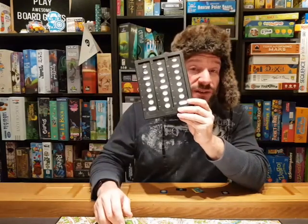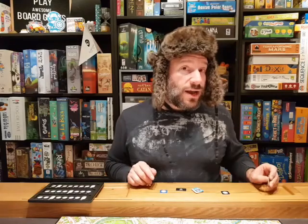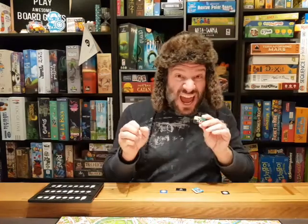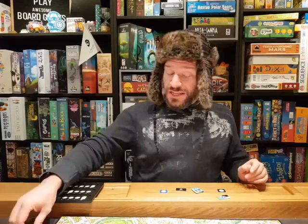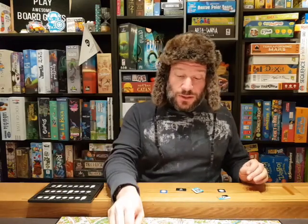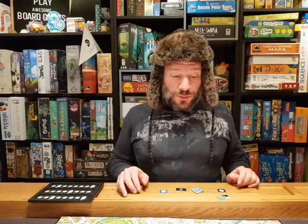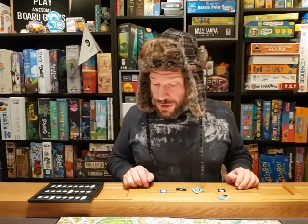Mr. X wins the game if he can make it 24 rounds without getting caught. He also gets a couple of double move tokens so he can move twice to get out of trouble. The detectives win if they catch Mr. X - if a detective ends up on the same spot where Mr. X is at that moment, Mr. X is caught and the game is over. That's basically how you play the game - it's hide-and-go-seek as a board game.